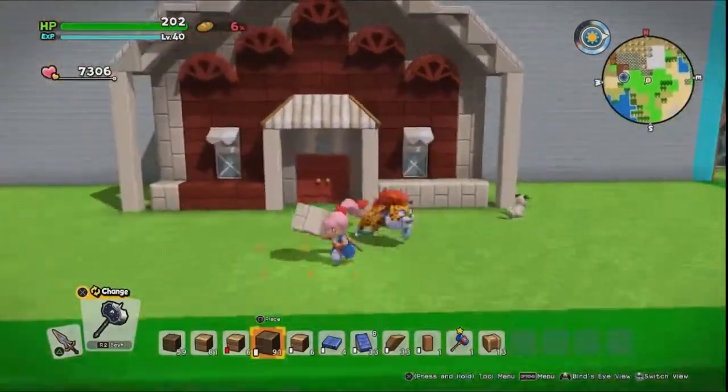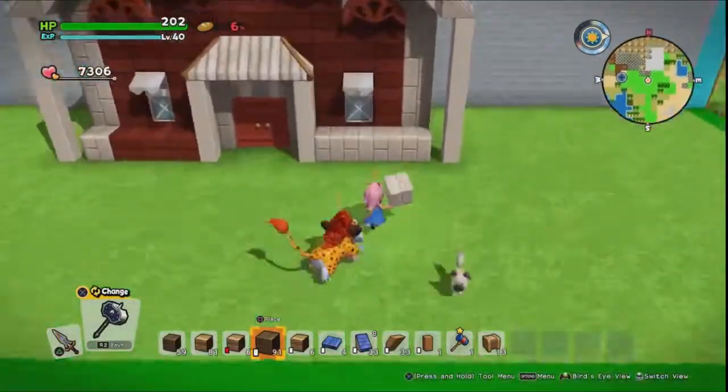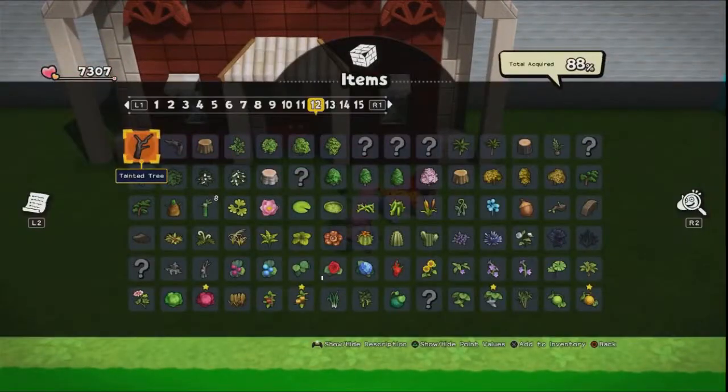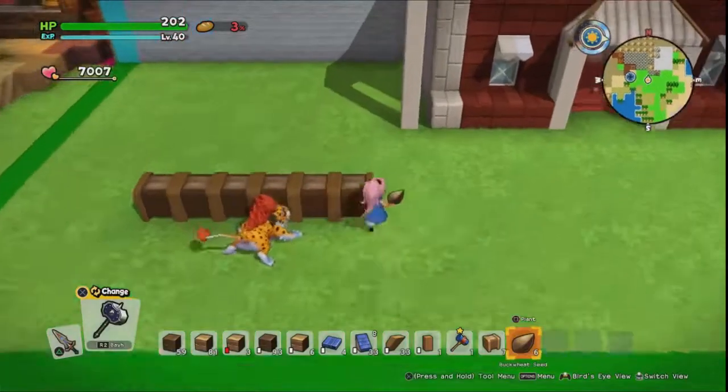Once we've placed that in, it's starting to look quite nice and fancy. I wanted to have some planter boxes at the front, but not actual planter boxes — we want to use crops that are only half grown. We'll go through that in a minute.